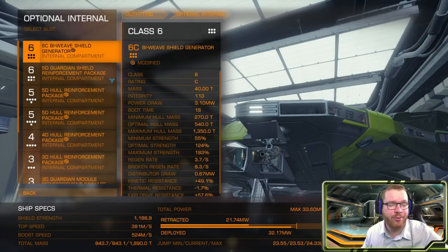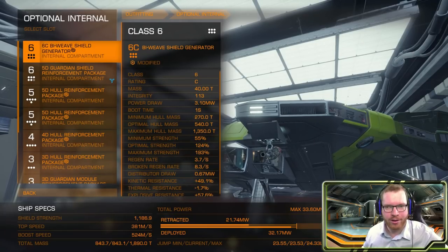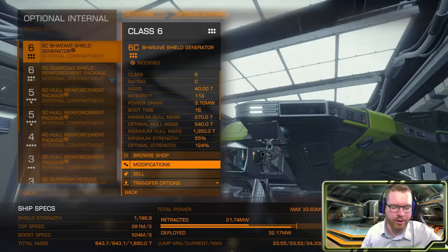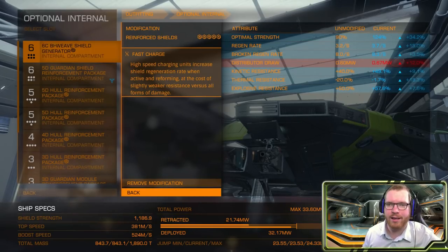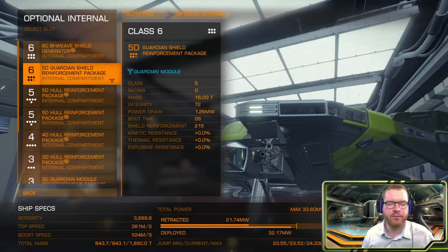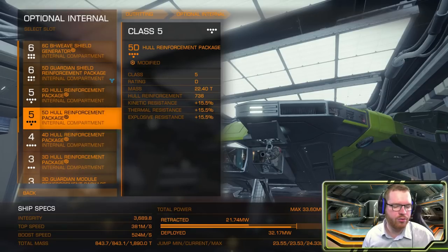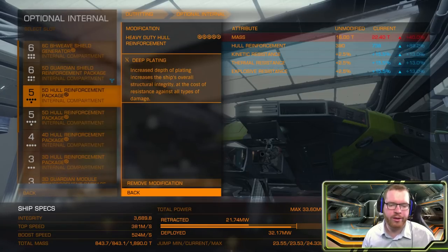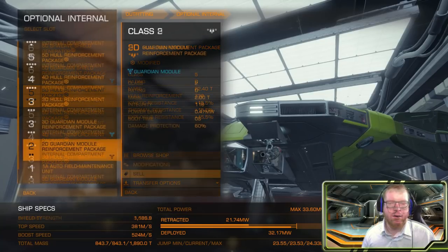Then we come to the optional internals. Because there will be a lot of breaks in the fight where you are not taking damage and are just waiting for different things to happen, going for a biweave shield is a really good option — all that downtime gives you chances to recharge your shield. We don't need the resistance, so we are going with reinforced and fast charge for even faster shield recharging. Then I have a guardian shield reinforcement pack just for extra hit points — we have the power to run it so why not, though it is another unlock. Then we have a plethora of four hull reinforcement packs: two grade 5, a grade 4, and a grade 3, all engineered with heavy duty deep plating for even more armor hit points.